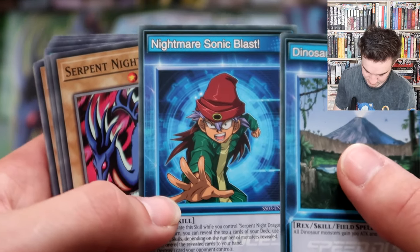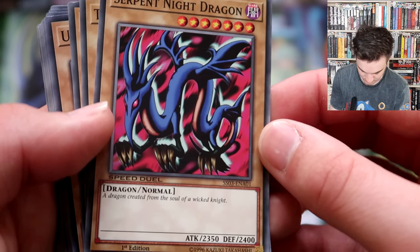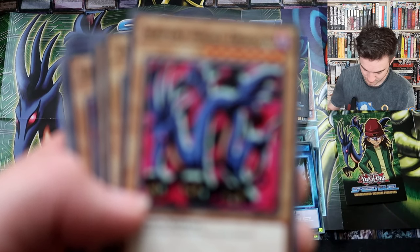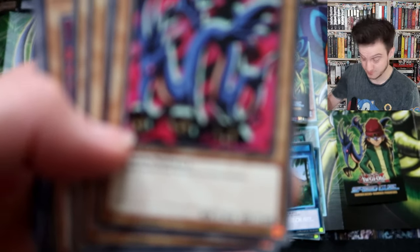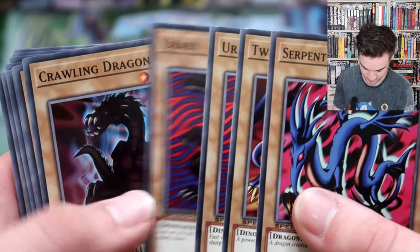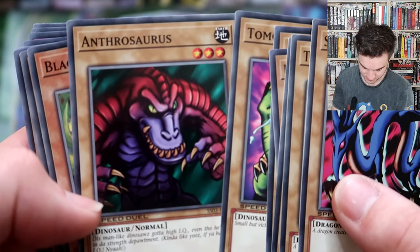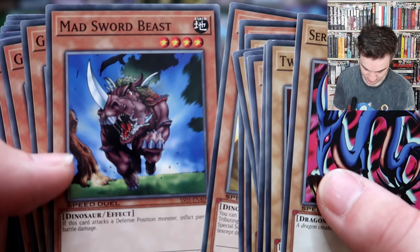Then we have Serpent Knight Dragon - classic Spell Ruler / Magic Ruler card, a dragon created from the soul of a wicked knight. Two-Headed King Rex - Rex's card, this is the card you associate with him. Your Rabi, two of them - they were in the very first Yu-Gi-Oh and Kaiba starter decks. Crawling Dragon Number Two, Tarbosaurus, Anthrosaurus, Black Tyranno, Super Ancient Dinobeast, Mad Sword Beast.